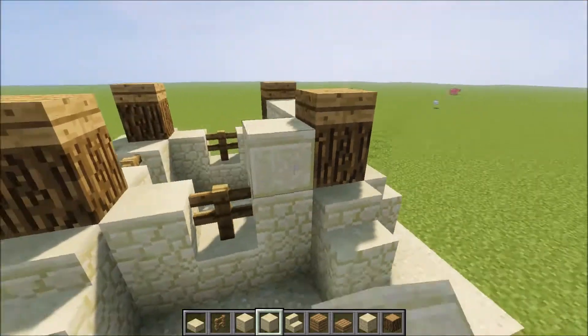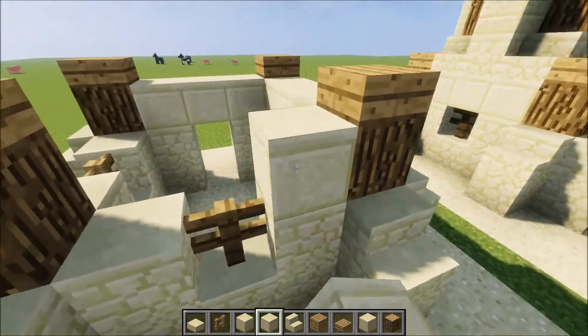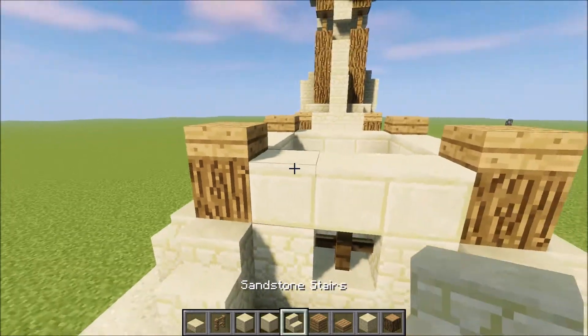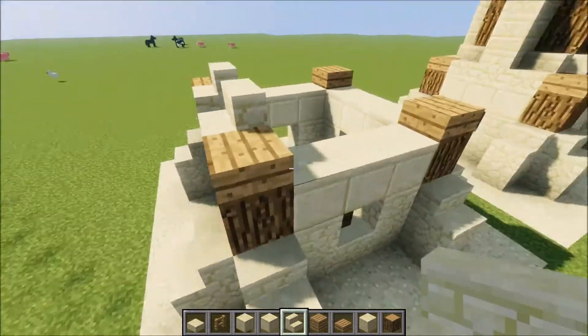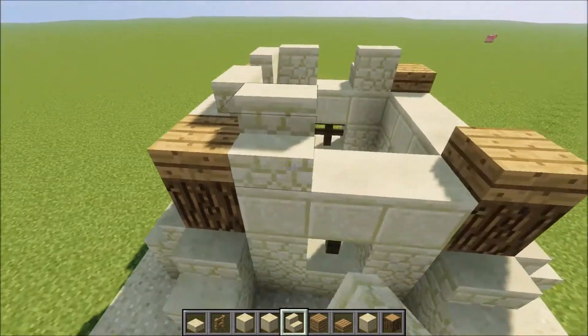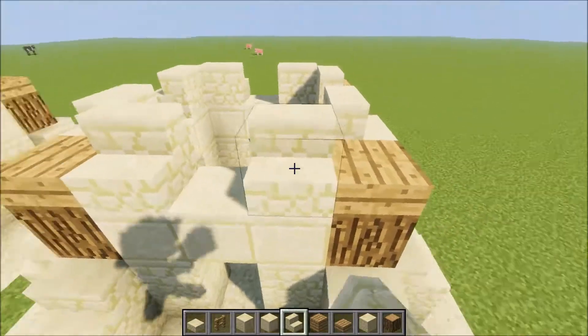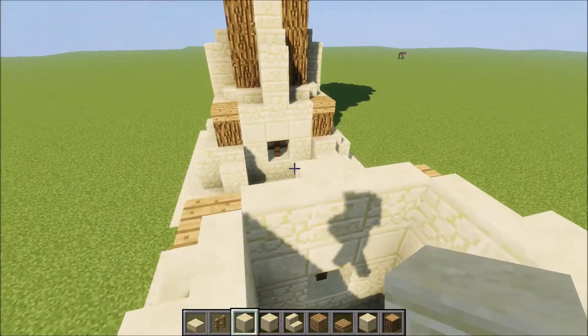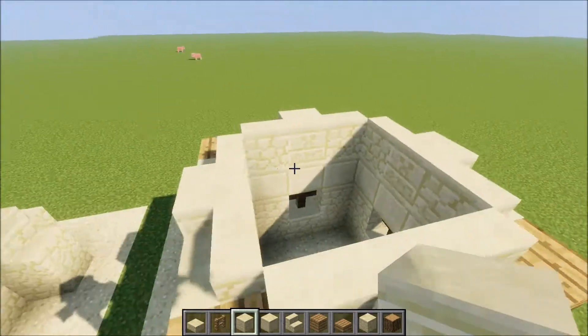It doesn't really match with glass. Then I'm using sandstone on top of the fence and sandstone beneath it. I will use sandstone stairs next to the oak wood slabs and chiseled sandstone in the middle to variate the pattern of the sandstone.